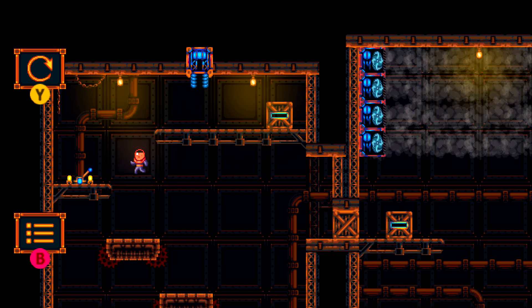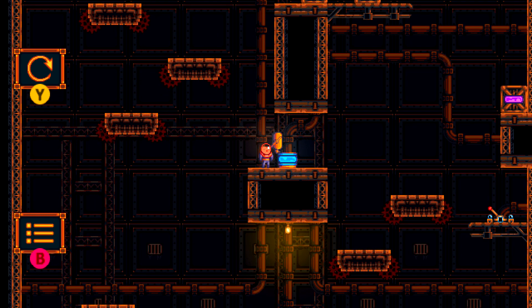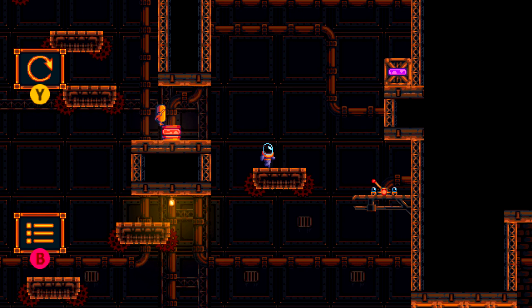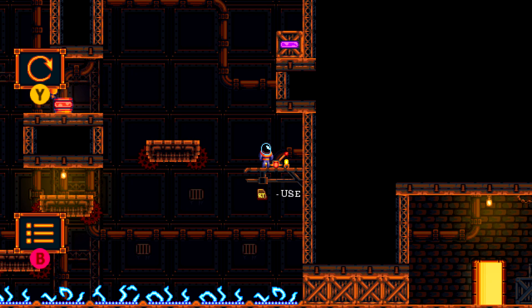Jump up to this newly opened area and then grab the orange goo from that crate and then work your way back to the middle. Then replace the goo with the orange goo in the middle, and that should allow you to drop down here and then flip this lever.